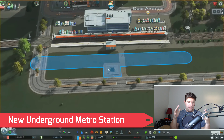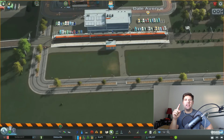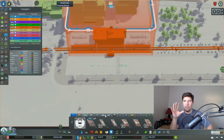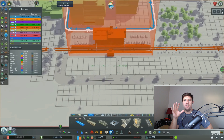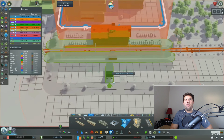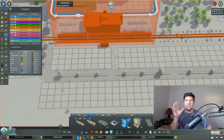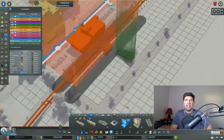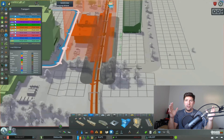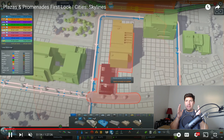As we get further along, around the 45:26 mark, they're getting into the new metro station. They plop it out and you can see this brand new station that looks absolutely fantastic. It's a parallel underground station, and overall I think it will look cool. Since you have parallel stations, you're going to have more room for underground metro train lines, which is a very cool feature for this new DLC.